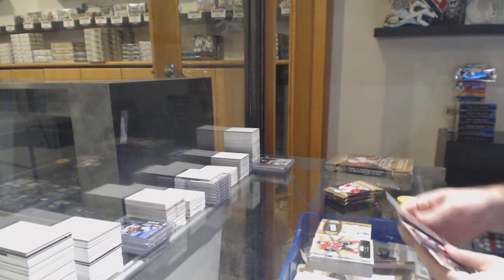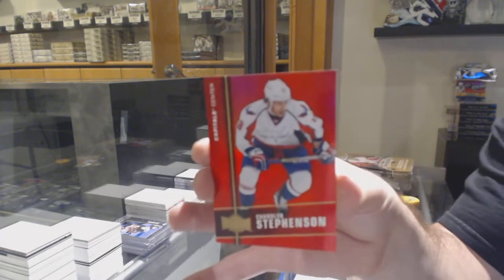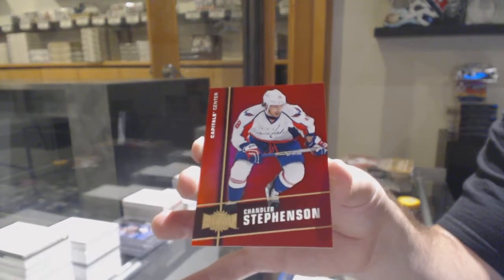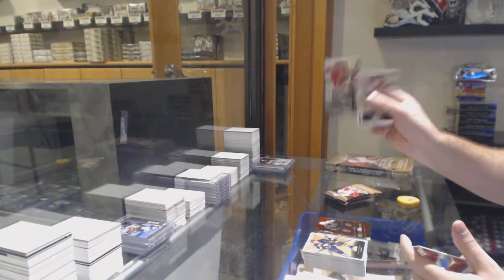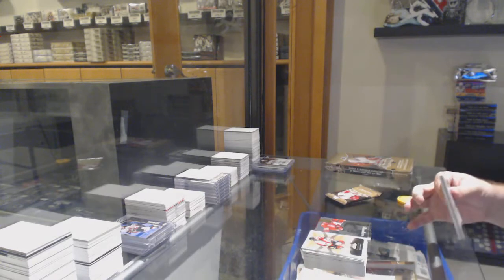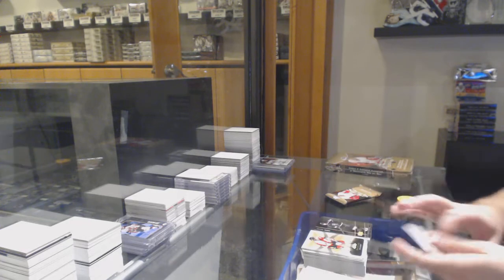Showcase of Waugh for the Habs. Metal Universe PMG Rando 150 — Chandler Stevenson for the Capitals. Showcase Rookies of Larkin for the Red Wings. Nick Shore Metal Universe for the LA Kings.